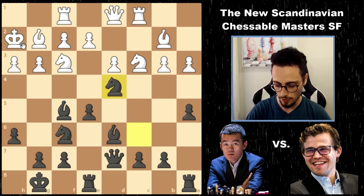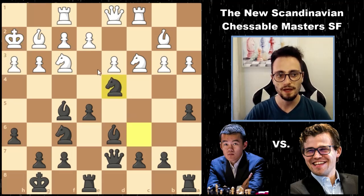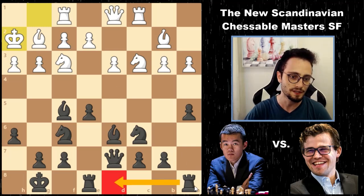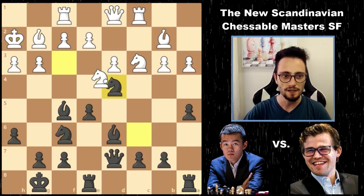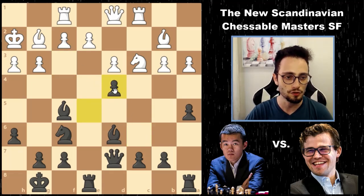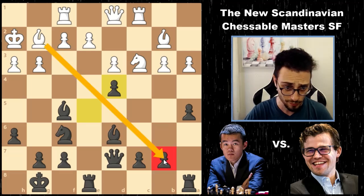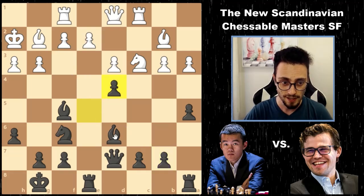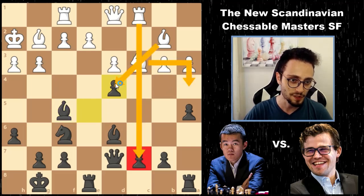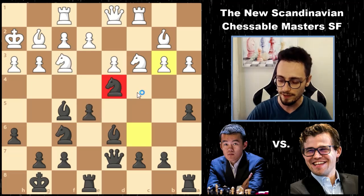We get knight d4 — a transformation of the position by Magnus. He's fully developed and could play waiting moves, but instead chooses knight d4, inviting a trade. It's important to know what trades do for the position: when this happens, the light-squared bishop is extremely strong, the rook is strong, the bishop looks both ways, and when the knight moves, the rook and bishop are going to be open. It's a very committal move.